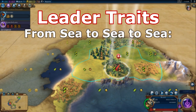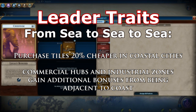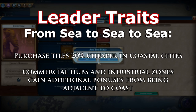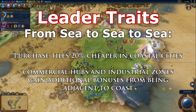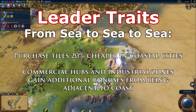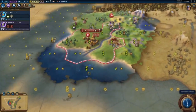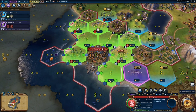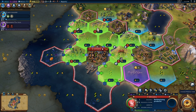Civilization ability: From Sea to Sea to Sea. Purchase tiles 20% cheaper in coastal cities. Commercial hubs and industrial zones gain additional bonuses for being next to the coast. This was a really good ability — I loved it. I was getting a minimum of plus 4 to plus 5 adjacency for industrial zones, and it really paid off late game. It was a really strong ability, and especially on commercial hubs, getting an extra 6 or 7 gold was just really strong.